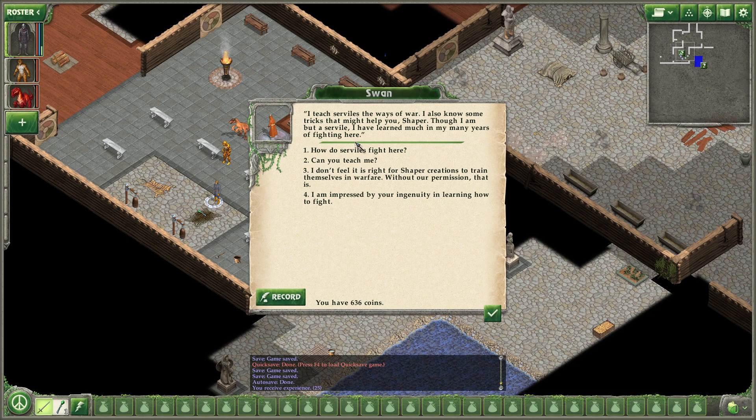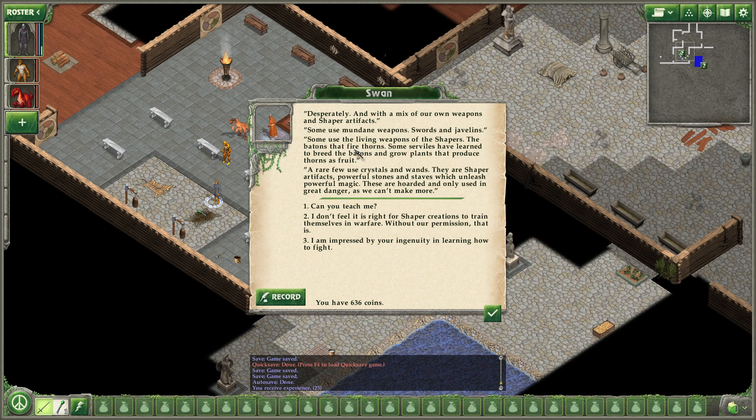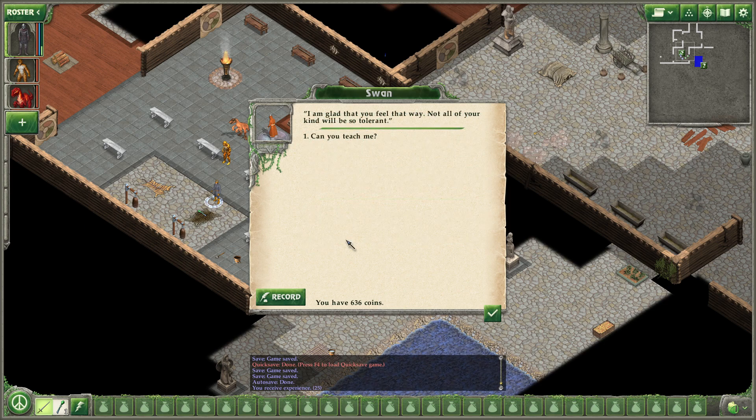What sort of training do you provide? I teach Serviles the way of war. I know some tricks that might help you, Shaper. Though I am but a Servile, I have learned much in my many years of fighting here. How do Serviles fight here? Desperately, and with a mix of our own weapons and Shaper artifacts. Some use mundane weapons — swords and javelins. Some use the living weapons of the Shapers, the batons that fire thorns. Some Serviles have learned to breed the batons and grow plants that produce thorns as fruit. A rare few use crystals and wands — powerful stones which unleash powerful magic. These are hoarded and only used in great danger as we can't make more. Can you teach me? I am afraid not — I will only share my deadliest knowledge with my fellow Awakened.